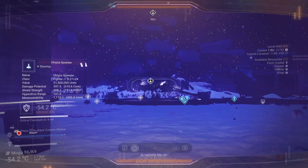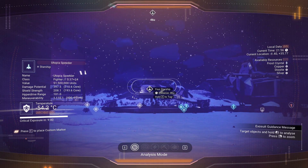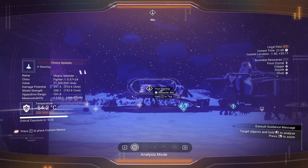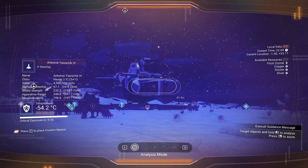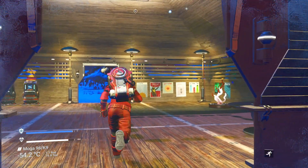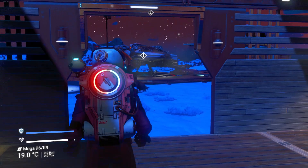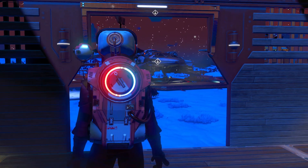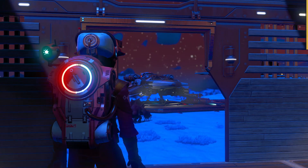To give you a perspective on the speeder — this is the speeder that we got from the expedition. Maneuverability is one of its key features; it has over 1,100 maneuverability. Whereas the hauler only has like 196. You can sometimes find an S-class that has around 700–800 mobility, but this one's pretty teched out.